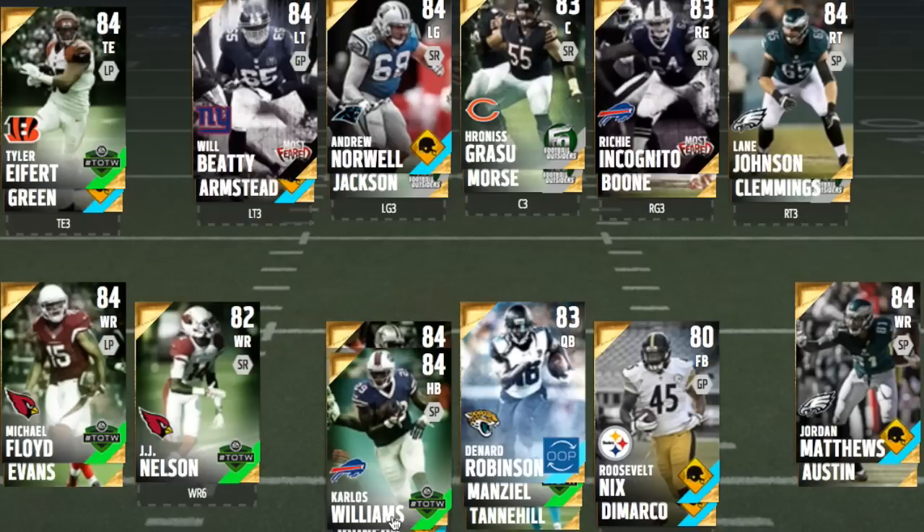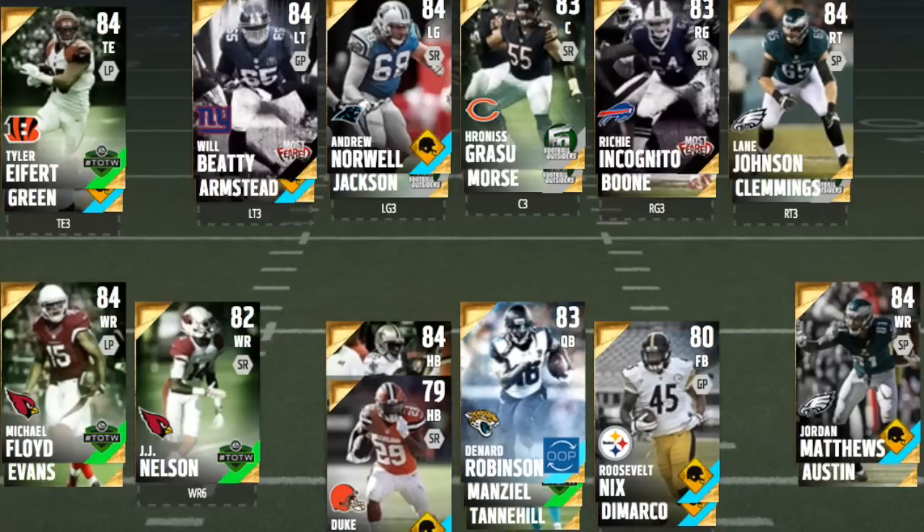Carlos Williams also goes for about 8k. This card is very fast — 92 speed, 92 acceleration — but also a very powerful back with 95 truck and 95 stiff arm, and 90 carry. This back will always fall forward, and he's a very good card. I'd run CJ and Carlos as a power and a speed back.